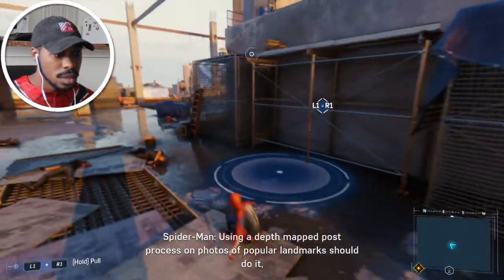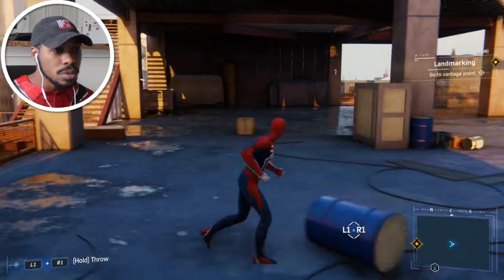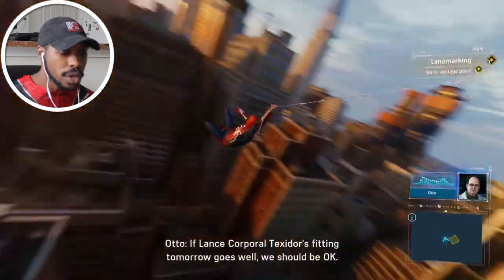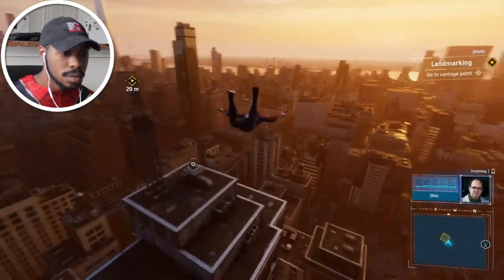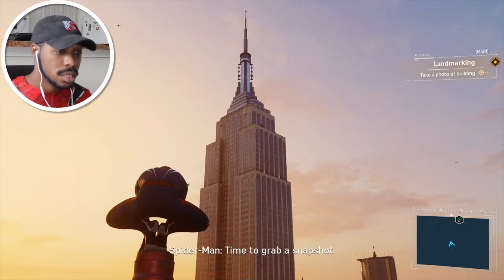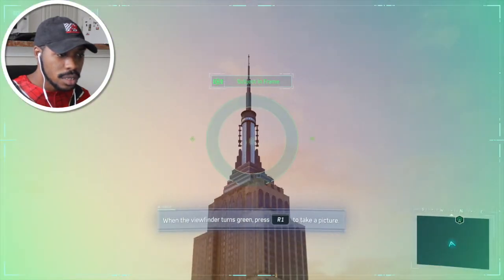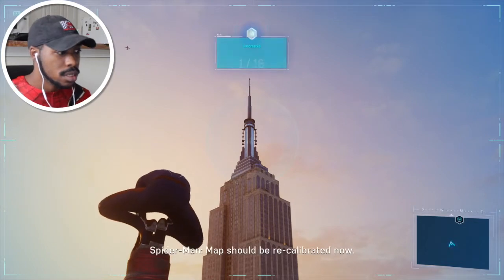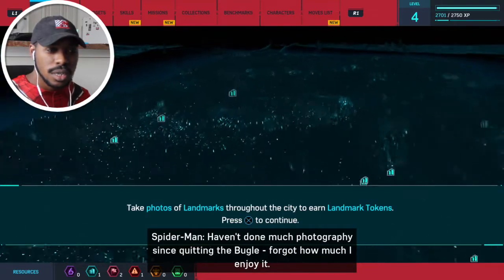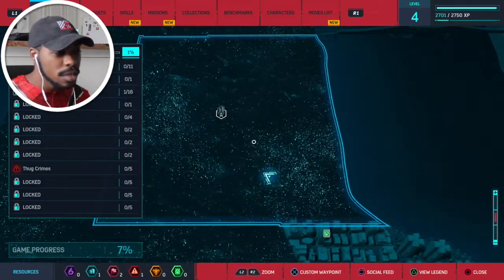I should recalibrate my mapping software to be more accurate using a depth-mapped post process on photos of popular landmarks — should do it. And I know just the one to start with. So we're gonna take a selfie! Good news — I think I smoothed things over with the grant committee. If the land thing tomorrow goes well, we should be okay. Good old Empire State Building. Time to grab a snapshot. Oh, we're out here taking selfies now! That'll do it — map should be recalibrated. I haven't done much photography since quitting the Bugle — god, how much I enjoy it. Earn landmark tokens. There's like so much in this game!